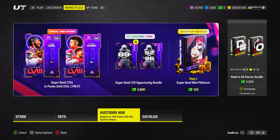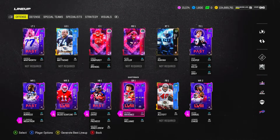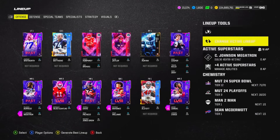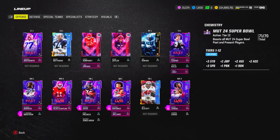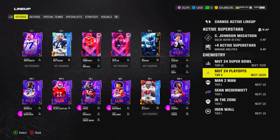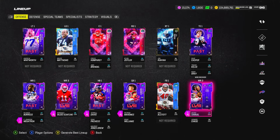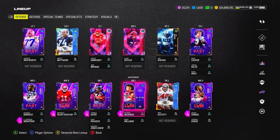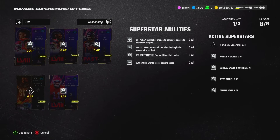Now I'm going to pick up a bunch of backups, put the team together, and show you the final product. The lineup is fully constructed. We're running MUT 24 Super Bowl chem at 70 out of 70 — that's the plus-three speed boost, which is absolutely crazy. We also have MUT 24 Playoffs at 16 out of 20, which I can get to 25 out of 25 plus-one speed, but I'm a bit time-crunched. Offensively, our top receivers are Plaxico, MBS, and Debo Samuel. Mahomes is our quarterback.